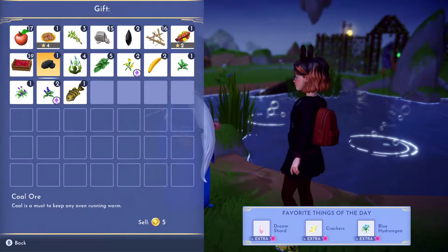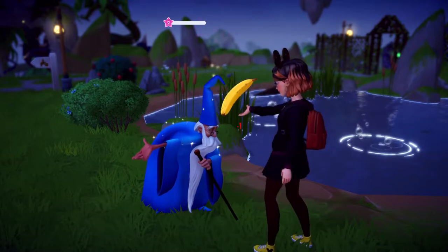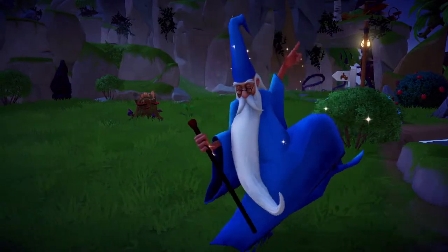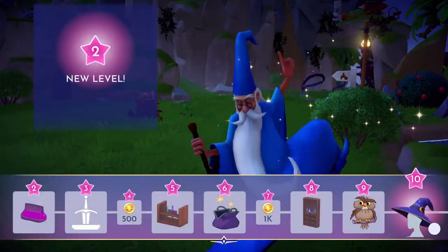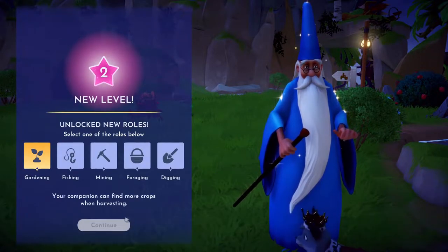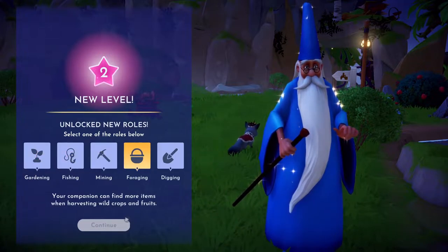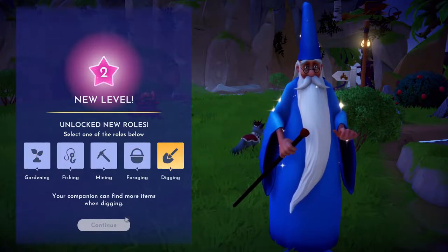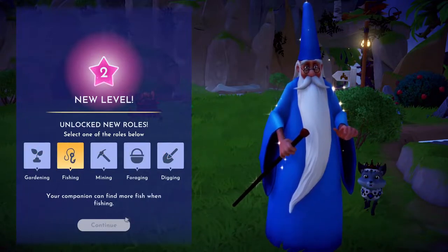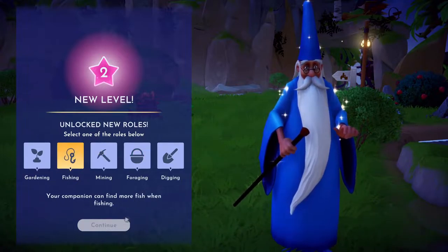I'll give him something — have a banana. Hey, level two! Unlock new roles — oh, this is for him. Your companion can find more crops. Let's go fishing with him.